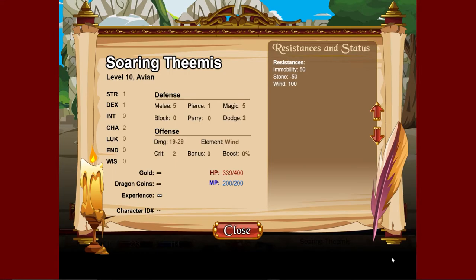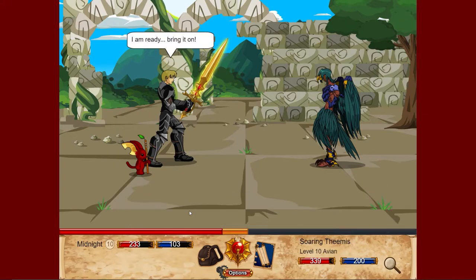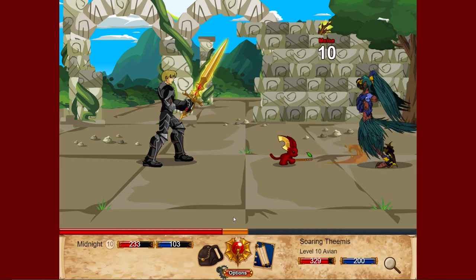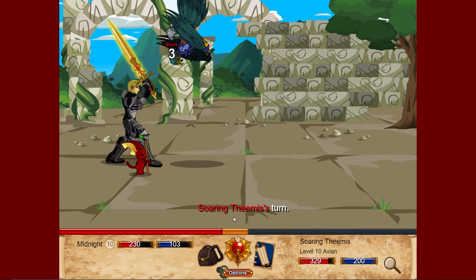The stun resistance is 50, so that means you have a 50% chance to actually stun it. In this case we are just going to not stun — it is better than wasting a turn in my opinion.